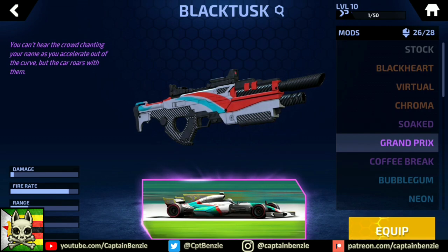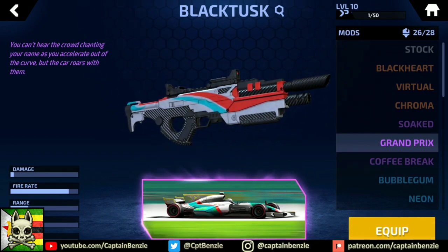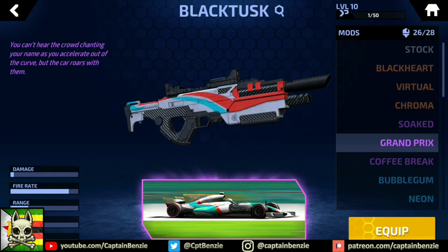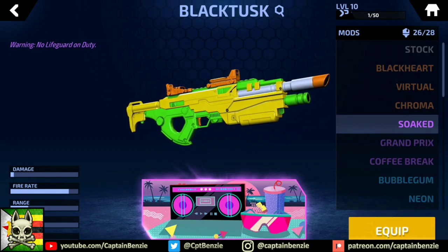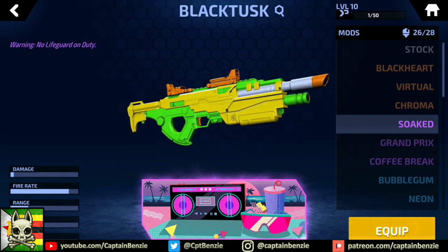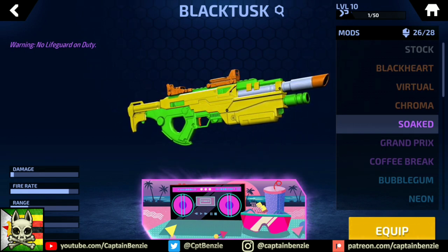Grand Prix is a minimalistic skin paying homage to Formula 1 racing cars. The simplistic turquoise, red and white colour scheme coupled with the carbon fibre finish to the black areas certainly makes for a striking skin that really looks like it belongs in the hands of a champion — perfect for speeding around the arena. This vibrant coloured marvel is the Soaked Black Tusk skin, which you'll get on the Valor Road at 3000 Valor currently. This takes me right back to the summer holidays of my childhood — the skin is, of course, a reference to the super soaker water guns we used as kids.